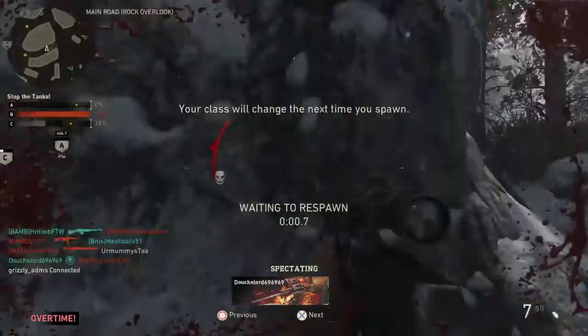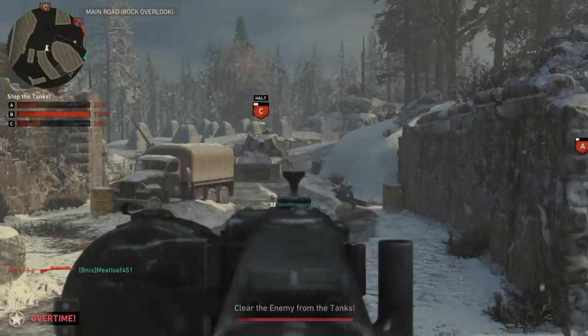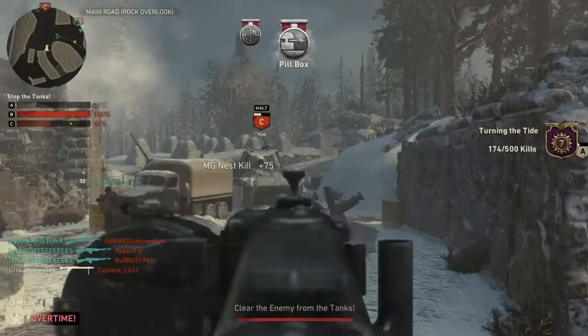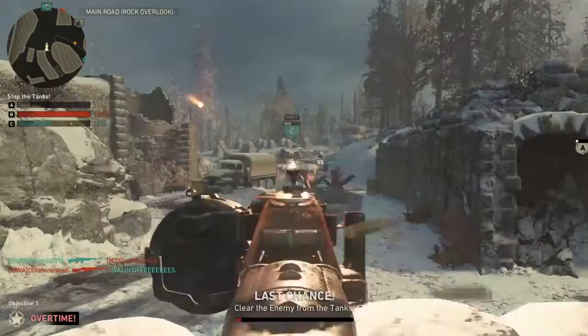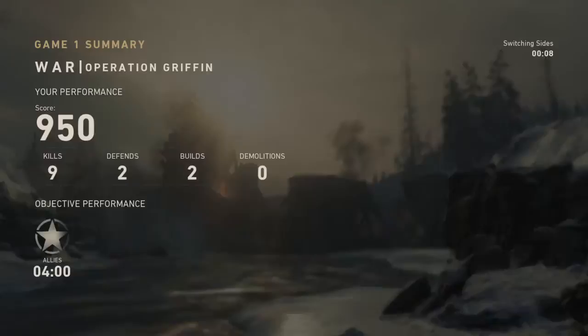Stop the tank. C is advancing, take out the escort. Don't let the tanks advance. C is on the move, stop it, keep the tanks from moving forward. We did it — easy. We shot them from breaking through the line. They gave our team enough time to destroy the bridge.